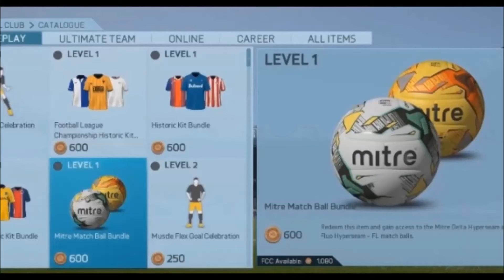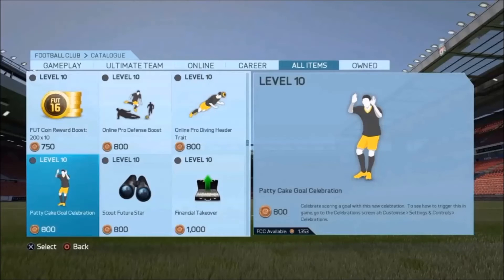Another thing to do is go on the EA Catalogue and buy all the kits, badges, balls, and other consumables. Then go to your Ultimate Team and quick sell them all. I did this last year and got about 5,000 to 6,000 coins — it takes about five minutes and it's just instant free coins.